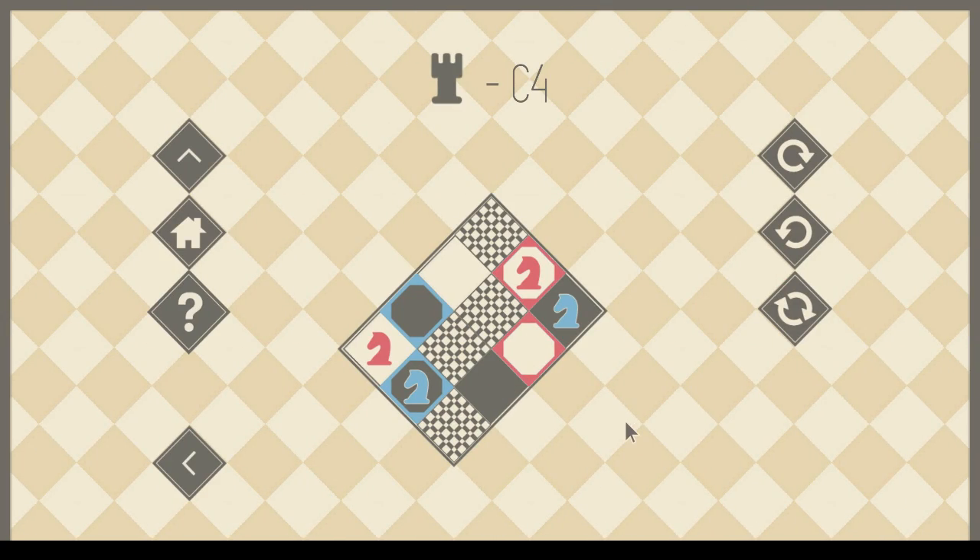C4. Now we're talking. Now we've got a real challenge. There are three, four, five, six, seven squares accessible. This is 2, 1, 1, 2.